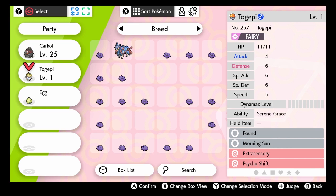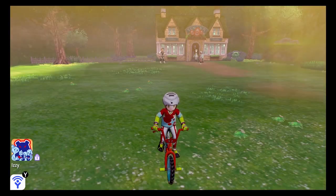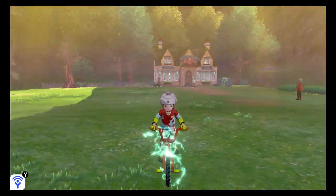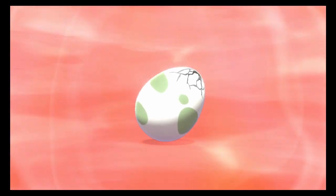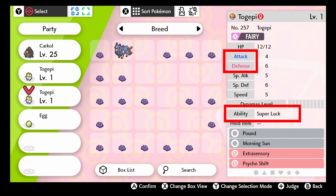I recommend capturing a lot of Dittos until you have all the natures you want. I will give an Everstone to a Ditto with a Bold nature and breed it with my Togepi from the end of the second step. With this method, the nature is transferred 100% of the time, so we should only need one egg. But be sure the newborn's ability is the correct one, because that one can still change. The second Togepi does have the ability and the nature I want, so we have concluded this step.